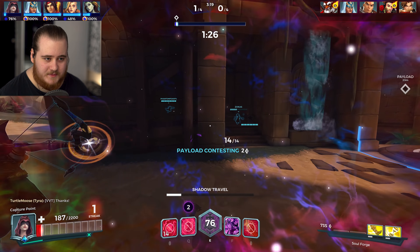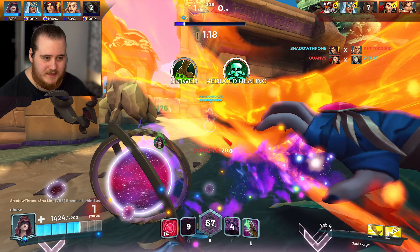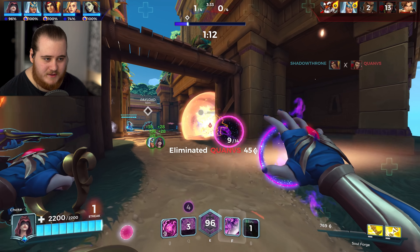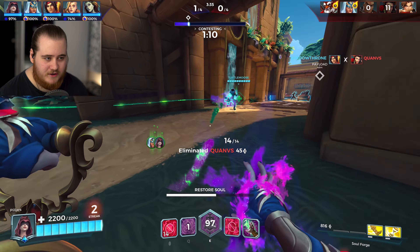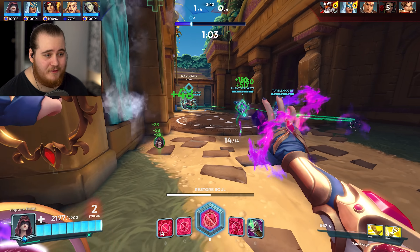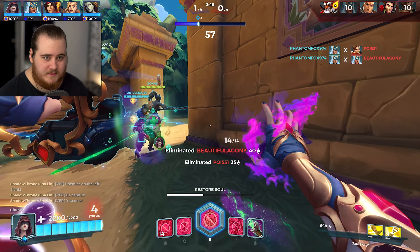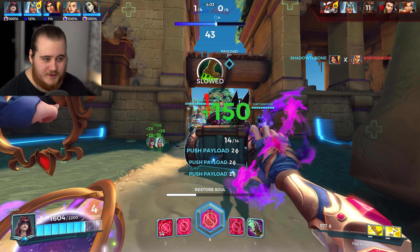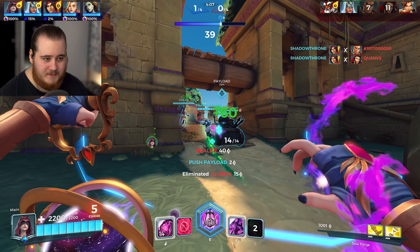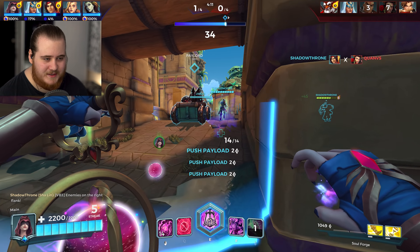It looks like they've fixed the complaint I had with the orbs — the animation actually seems to line up properly now, which is great because before it was a little off. A Q onto Fernando and the spread onto the Androxus. Right click on the two of them, then into the F for movement speed. Androxus is getting hit but there's a Q to keep her up. More right clicks. I'm noticing Soulforge but I think I'd notice it more on an open map.